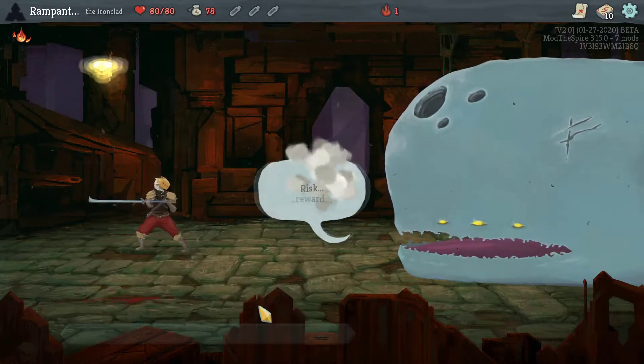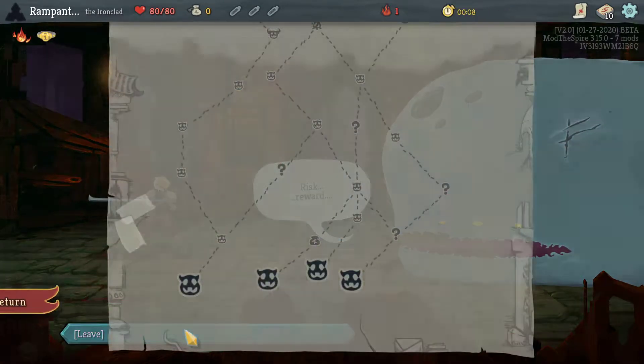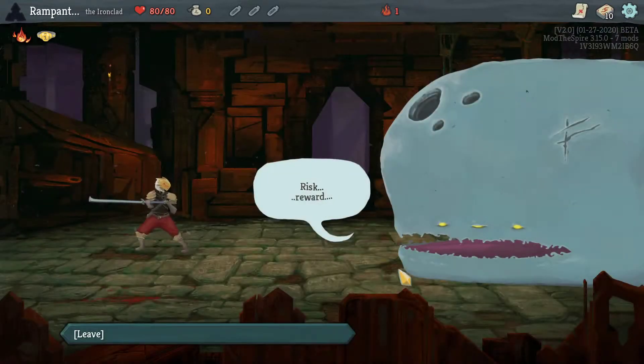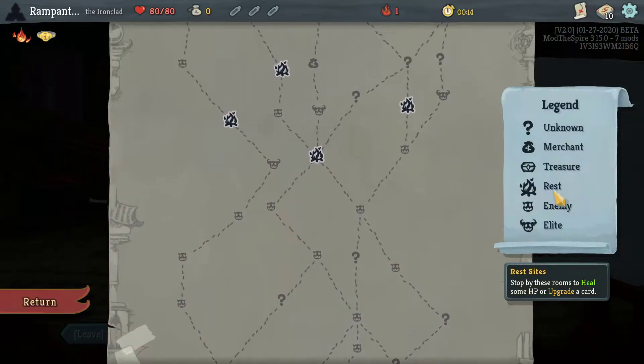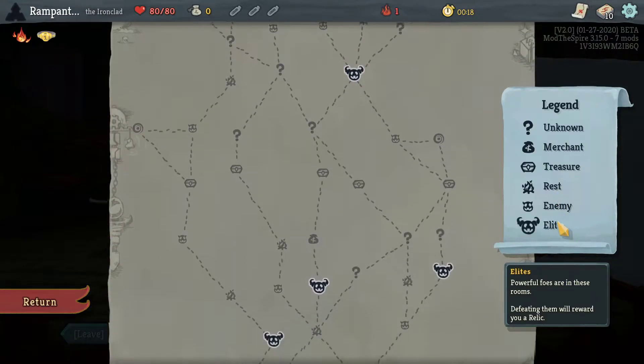So we're going to see what this mod does. We got Champion's Belt — lose all gold for a random row. Oh look, yeah, that was Champion's Belt. That's actually not bad — that is actually really good. This means a lot of things, but we don't really care that much. We are going to want to go for maybe Act 4.